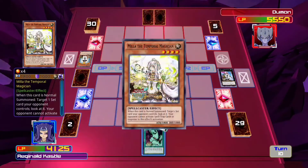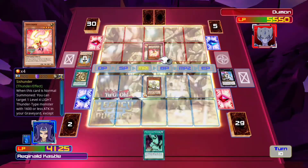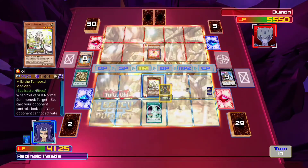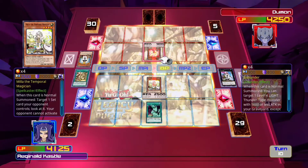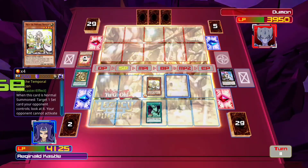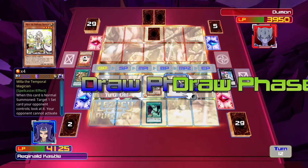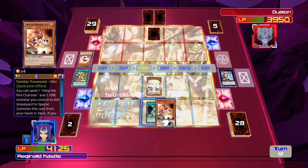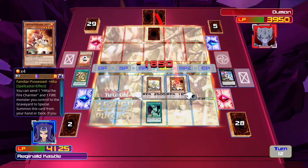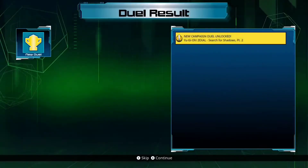Okay, alright. There we go — Anya is unpossessed. 1850 attack. Game! Fuck yeah!